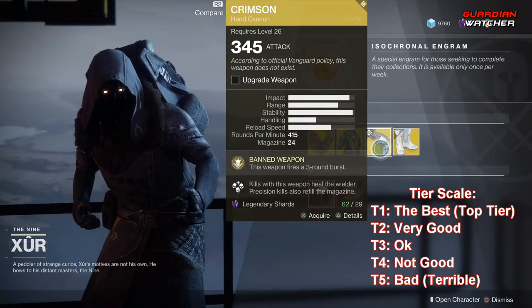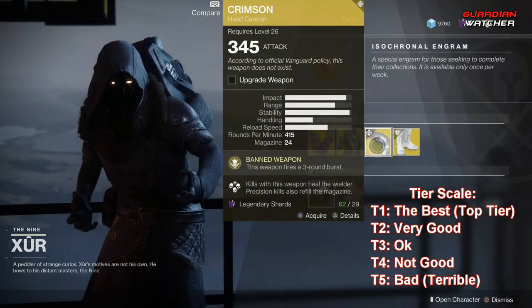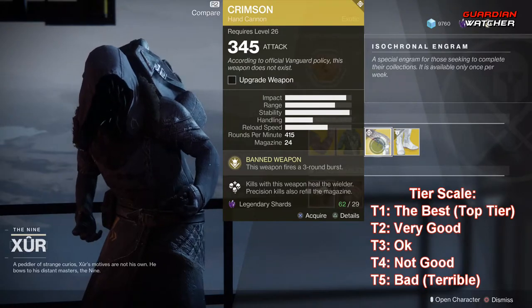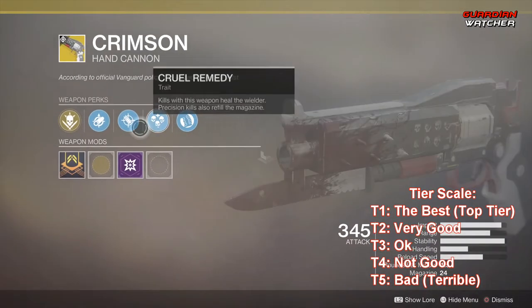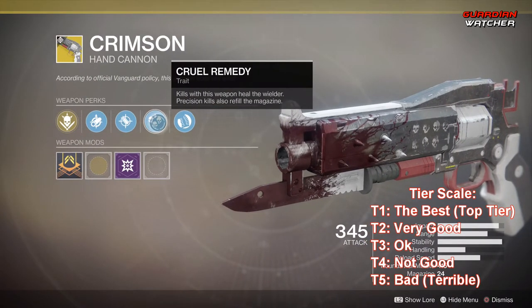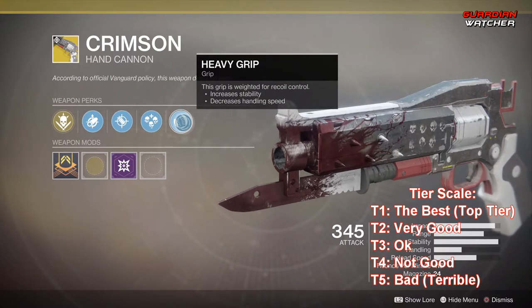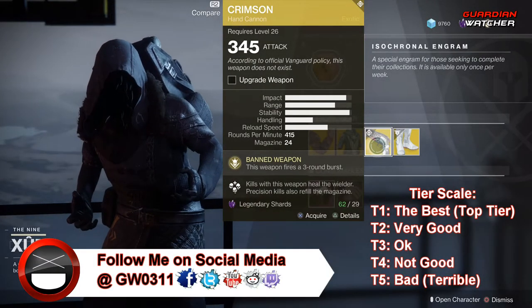The Weapon of the Week is the Crimson, an exotic hand cannon, and this thing is a beast. The intrinsic perk is Banned Weapon, which means this weapon fires a three-round burst. It also comes with Smallbore, Accurized Rounds, and Cruel Remedy — kills with this weapon heal the wielder. Precision kills also refill the magazine, and last but not least, Heavy Grip. It is definitely a Tier 1 in PvE, but a Tier 2 in PvP.